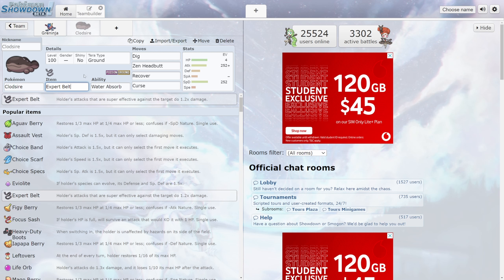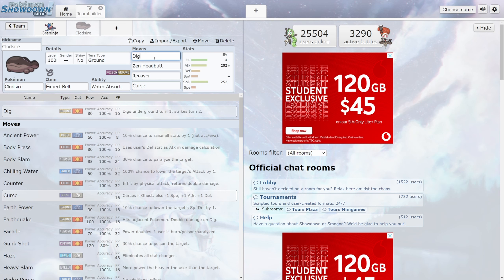For the item, I've gone with an Expert Belt — the effect is the holder's attacks that are super effective against the target do 1.2 times more damage. Seeing that we've only got two attacking moves here, it means every time we attack we will be dealing 20% more damage. I knew I wanted a strong Ground attack; I first considered Earthquake, however that's going to be very dangerous against your allies unless everyone has Levitate or some Ground immunity. So I swapped Earthquake for Dig — 80 base power, 100% accuracy, with the added benefit of being underground when Greninja attacks on one turn.